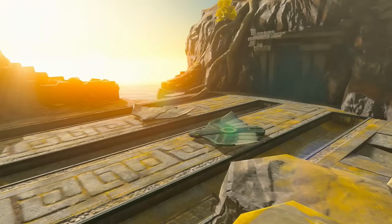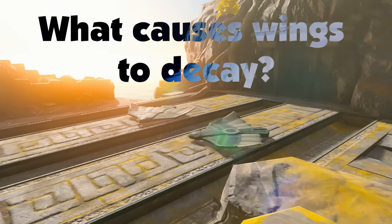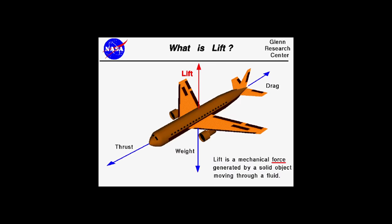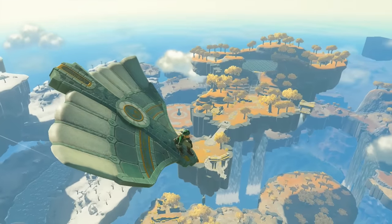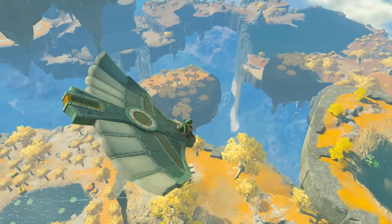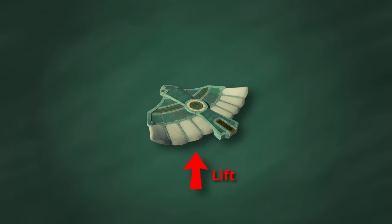Before we move on to the last method, we have to ask one simple question: what causes wings to decay? The easy answer is moving forwards, but this is not entirely true. As it turns out, the real culprit is lift. In airplane terminology, lift is the force that holds the airplane in the air — without it, an airplane would fall down. Similarly, the wing item in Tears of the Kingdom generates its own lift, which is why it can glide through the air even with no fans attached. What the Hyrule Engineering community discovered is that if you create your own lift on a set of wings, the wings will no longer despawn. Wings don't decay by moving forwards — they decay by expending lift.